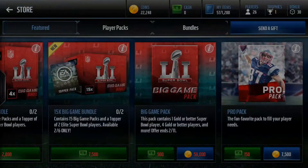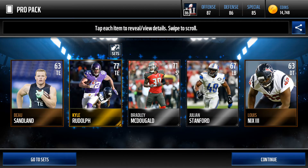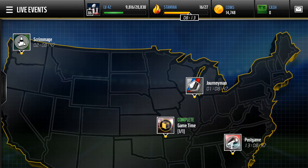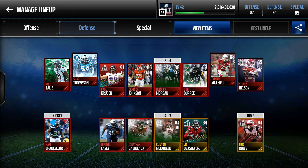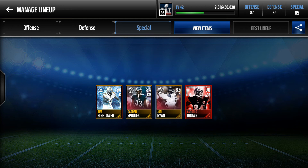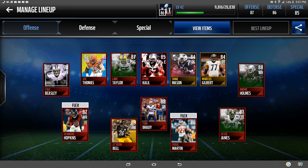And we get Alex Smith, okay. And Kyle Rudolph. And here's my team, my defense, and then my special teams — got that 90 overall Antonio Brown. I hope y'all enjoy!